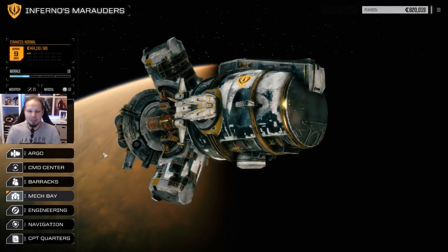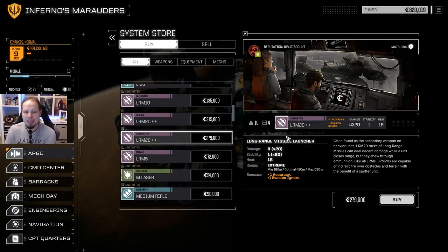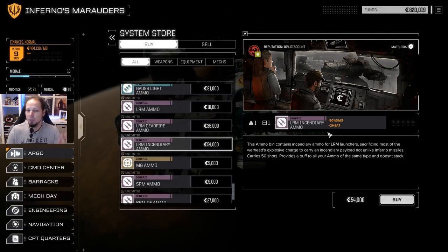I found something in the store that I found very interesting. We have access to an LRM20++ with plus one accuracy and plus one evasion ignore, and I want to build incendiary missiles. We can get these here — incendiary missiles which reduce the damage by 50%, but increase the heat by two. That means, if all of our missiles hit, we get 40 heat on the mech with a single LRM20 launcher. Therefore, I think I'm going to buy the one with the increased accuracy and evasion ignore. Let's buy this.